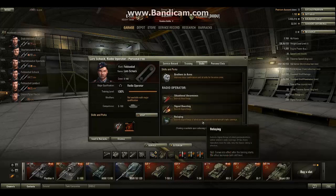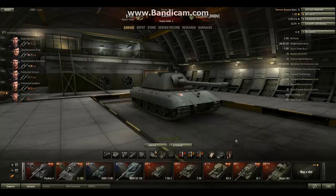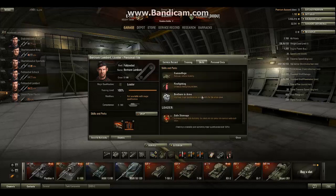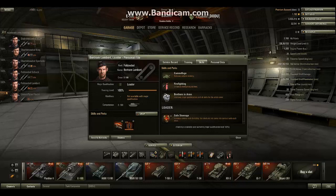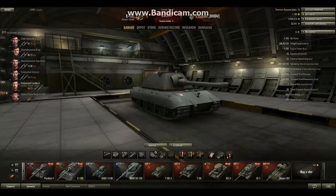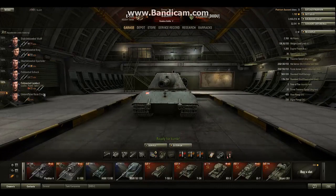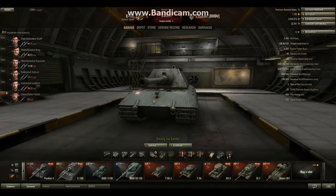Maybe use Extended View Range if you have a slot. Also consider Adrenaline Rush — this tank has a lot of hit points, so 270 HP is your threshold to trigger it. That 10% extra reload reduction can save your life. Intuition is also useful because it's a long-reloading gun, so maximizing your chance of switching shell types quickly is helpful.